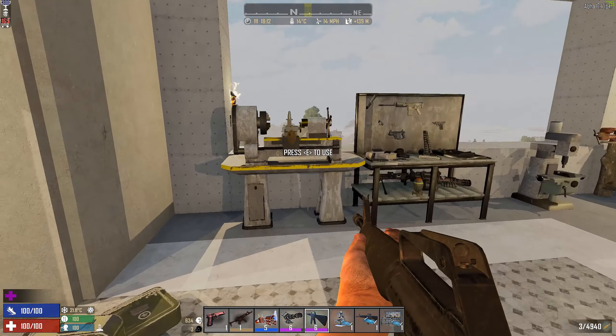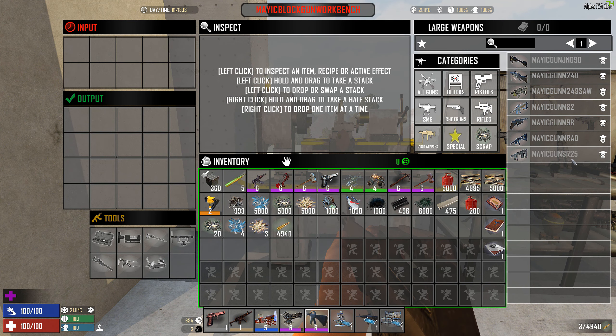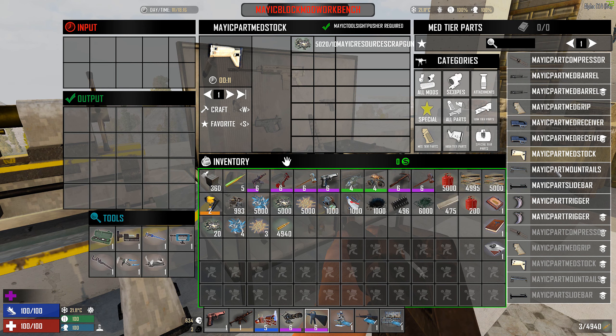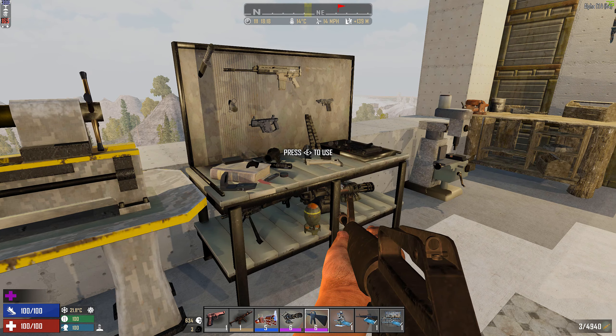Now we have a weapon, and all the other ones are crafted exactly the same way. For a larger weapon like the MRAD or M-92 sniper, it works exactly the same — you just get the specific high-tier parts if it's a higher-tier weapon.